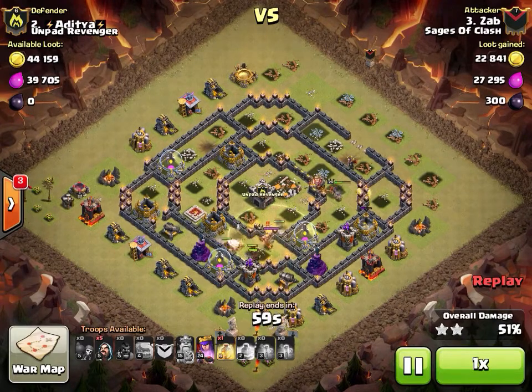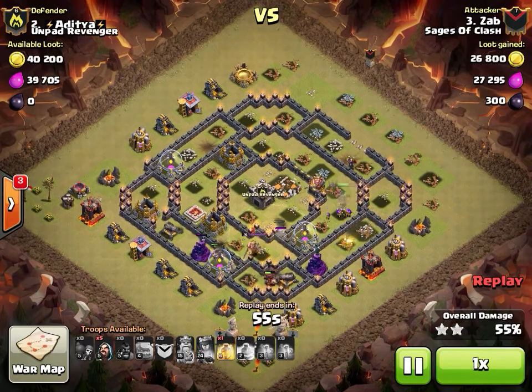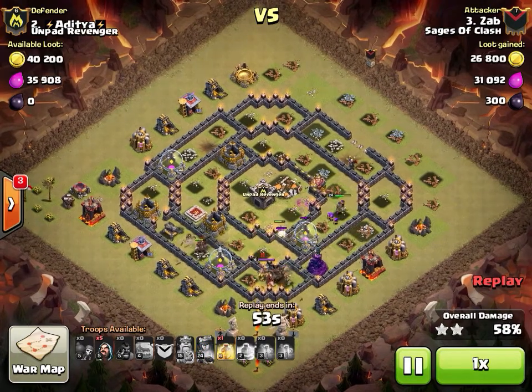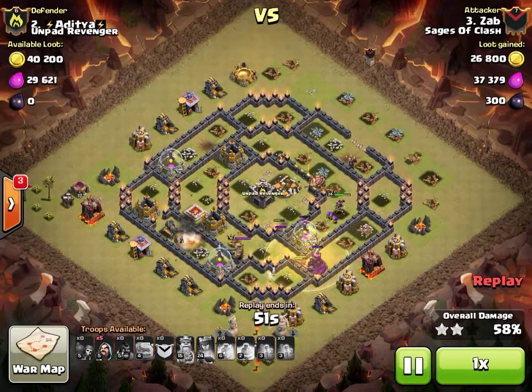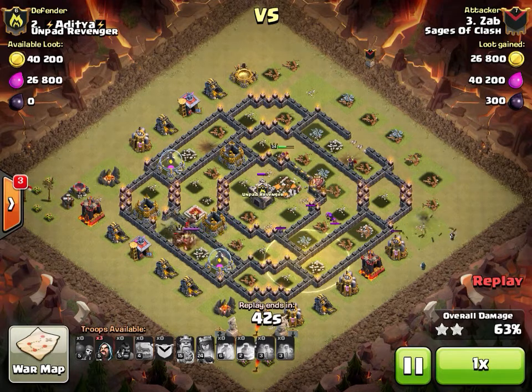Heal goes down in a very decent spot. Poison finally goes down to take out some Skeletons and slow down the enemy Barbarian King. His Kill Squad is still doing some work over on the right. Hogs are coming out - he's still got two Heal spells in the bag. Drops a very nice Heal that'll cover most of his Hogs. That final Heal will probably end up used closer to the left side since the Queen is working around the right.